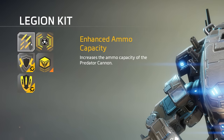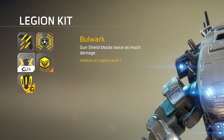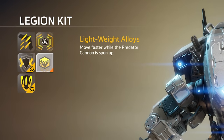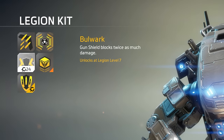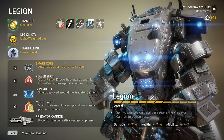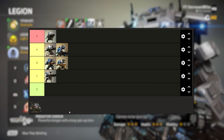Looking at Legion's kits: Enhanced Ammo Capacity — increases Predator Cannon ammo capacity, definitely nice. Sensor Array — Smart Core lasts longer, very good. Bulwark — Gun Shield blocks twice as much damage, very nice. Lightweight Alloys — move faster while Predator Cannon is spun up, my personal favorite because he is so damn slow. Hidden Compartment — Power Shot has two charges with 15% reduced damage, decent. I like Lightweight Alloys, but the Smart Core kit is very overpowered and worth using too. Where does that leave Legion? I have to put Legion in the A tier. He was a D tier Titan for me before, but after using him a lot for this video, he is definitely A tier. He is a tank of a Titan.